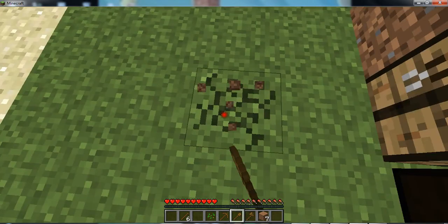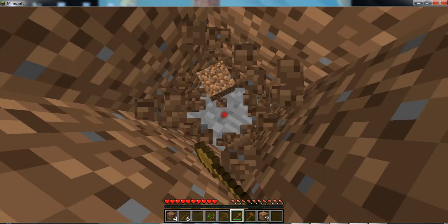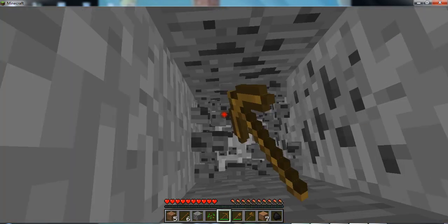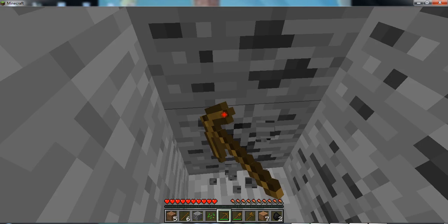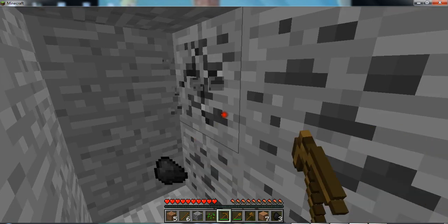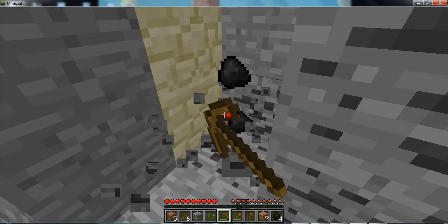I'm going to go straight down and get straight to it so I don't drag this out too long. That's pretty lucky — I found coal right off the bat. Coal is great for torches, it's really great.